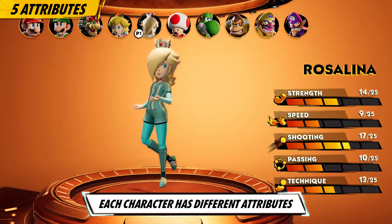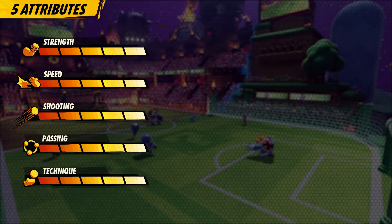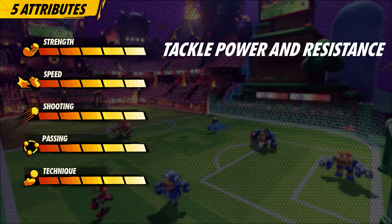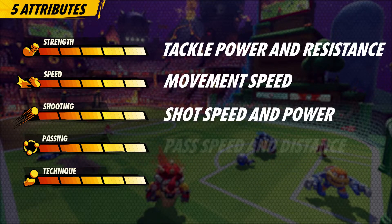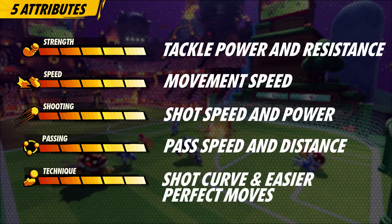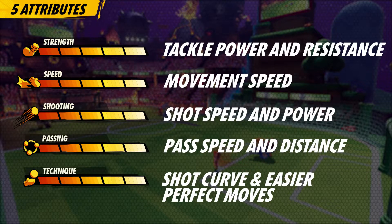Each character has five different attributes. Strength — how hard can you tackle, and how easily can you get tackled? Speed — how fast can you move? Shooting — how hard and quick can you kick? Passing — how far and fast can you pass? Technique — how much does your shot curve, and how easily could you pull off a perfect move? The higher the number, the stronger the attribute. So choose your crew wisely.